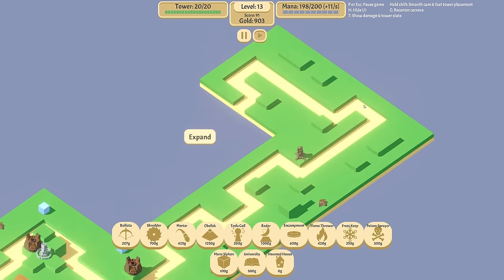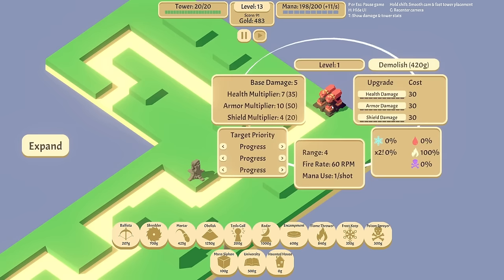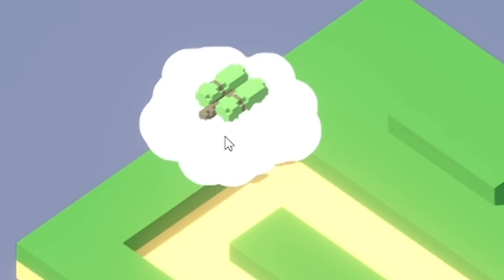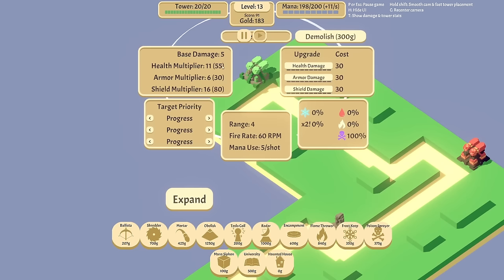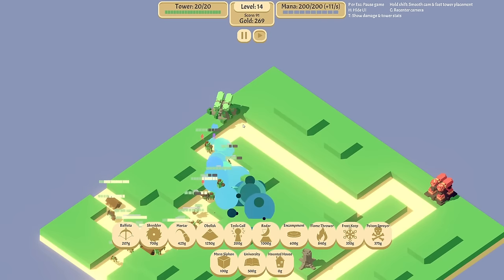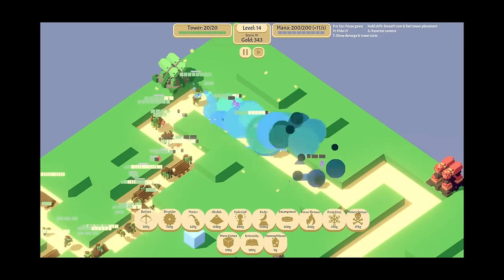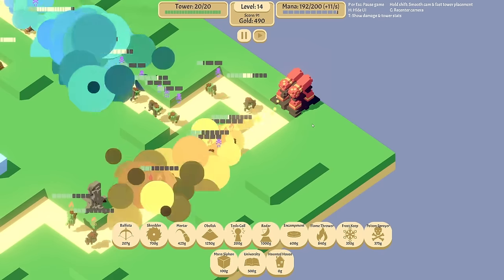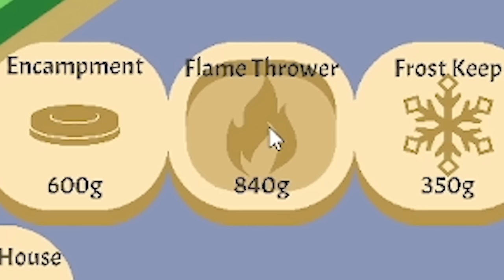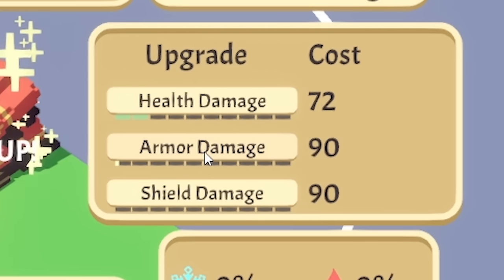So first off, flame tower. I want to shove one there looking down that way. I'm not sure if this one's changed — looks pretty similar. Can we afford a poison sprayer? Yes, we can. We'll shove that one there. Also looks the same. Poison sprayer — are you doing anything different than what you usually do? I'm not convinced. How about flamethrower — are you doing anything different? Maybe the flamethrower is just cheaper. The next one costs 840 gold, so I don't think we'll be using any more flamethrowers.